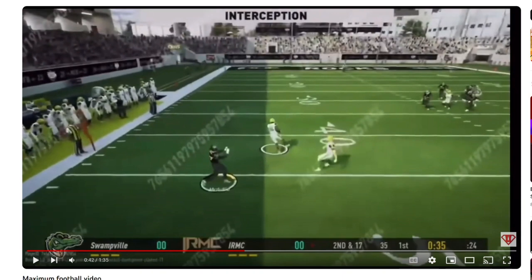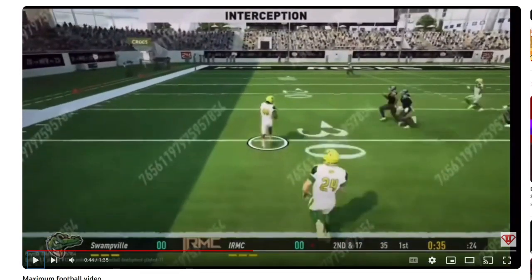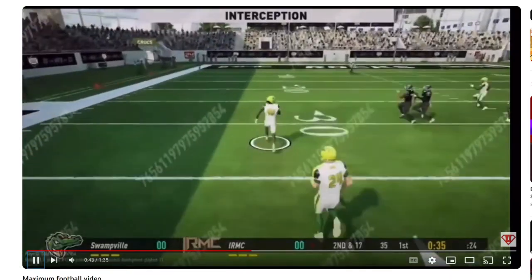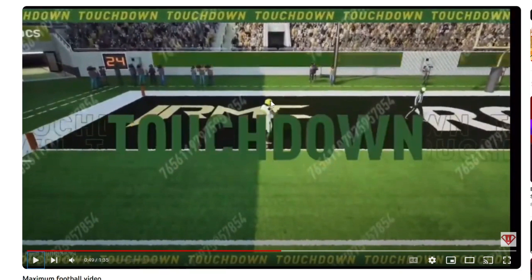Look how clean the animation is from the interception itself — nice clean footwork underneath. I also want to talk about how they're running. To me, the Madden running animation took a major step backwards during the Xbox 360/PS3 generation and it's never really been the same. But look here — it looks like fast football. These are division one NFL athletes sprinting at one another; it's not slow, it's like they're going as hard as they can. Madden doesn't portray that at this point. I'd like to see the player run through the end zone — it's a small detail but kind of immersion breaking.